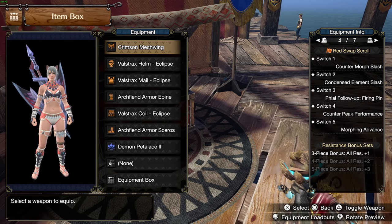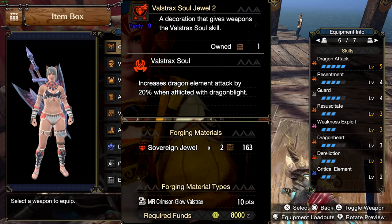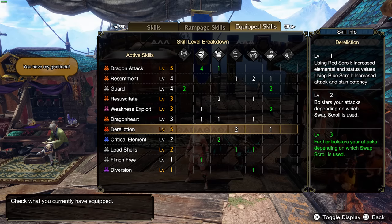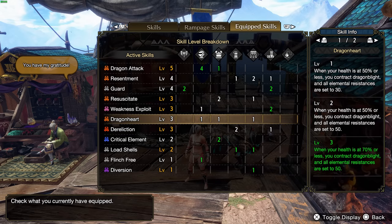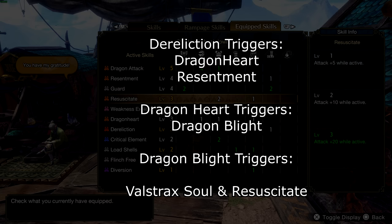Here is the no-charm build for Wallstruck's chargeblade. First off you want to craft the rampage deco Wallstruck's Soul, which increases your elemental dragon attack by 20% and will give you 100% uptime. The skill Dereliction from the two-piece final boss armor will consistently drain your health, but will give you a massive element boost whenever you're on the red scroll. When you swap scrolls it will heal you back a little bit. The health loss triggers Dragonheart, the armor set bonus from Wallstruck's, which will give you the dragon blade whenever you're below 70% health — which is pretty much always with this set — and is why the synergy of all the skills work so great together with Wallstruck's Soul.